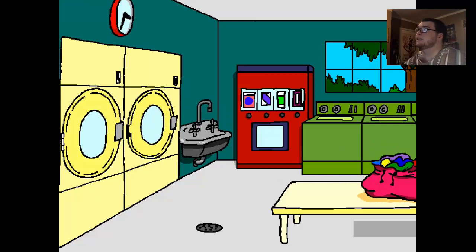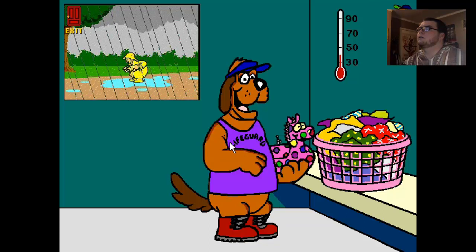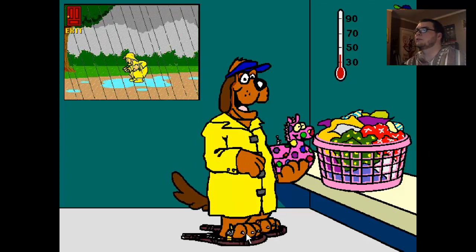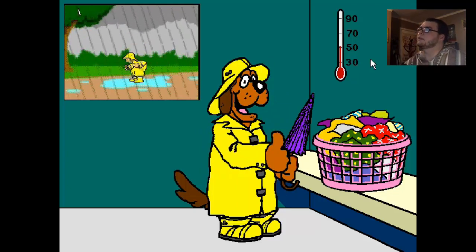And this up here, if you click on it, you get to dress up. Just pick the little mouse and dress me up right — I need to wear the proper clothes before I take a step outside. So it's raining, so he needs a raincoat. Rain boots. You need an umbrella. And a rain hat. As soon as you get there, you win! Awesome!